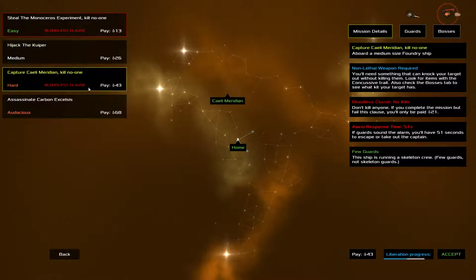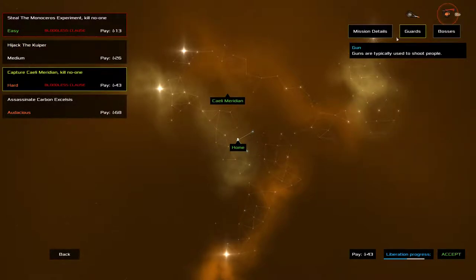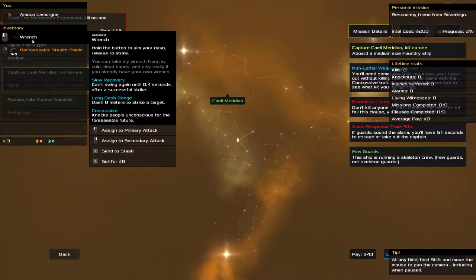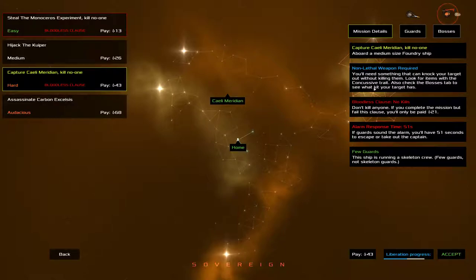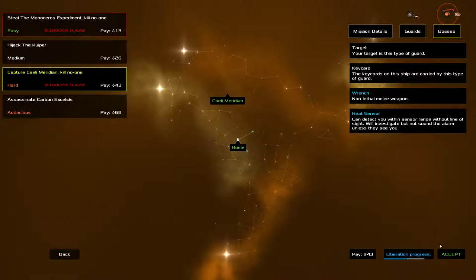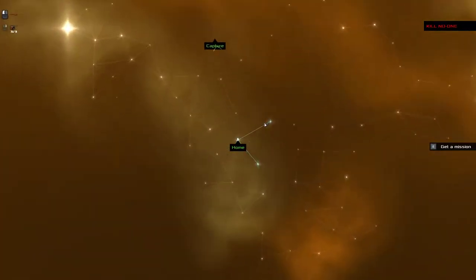So we have no equipment. Really looking at alarm response time. Bloodless Claws. We have the wrench. We could do bloodless — few guards, kill no one, capture this guy, non-lethal required. Targets: wrench, heat sensor. I think that we could do this. Let's try it.